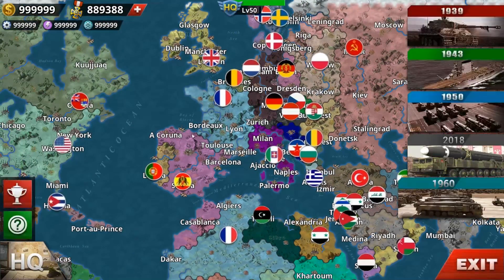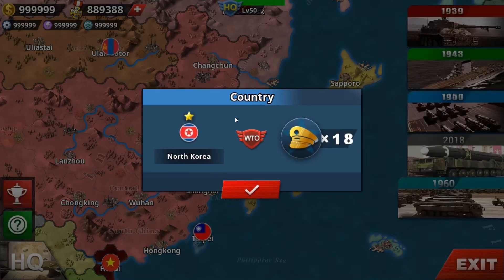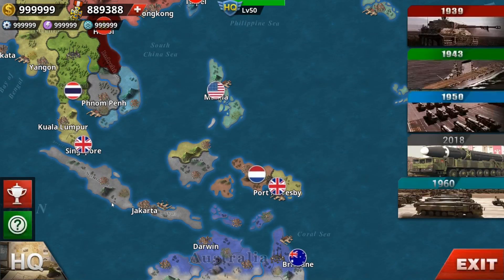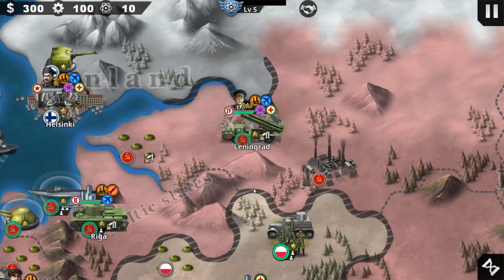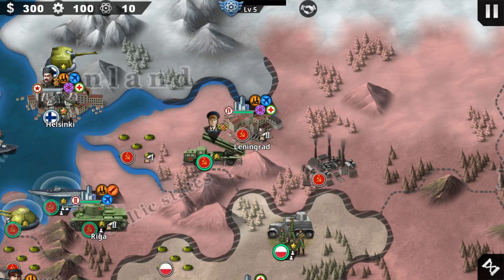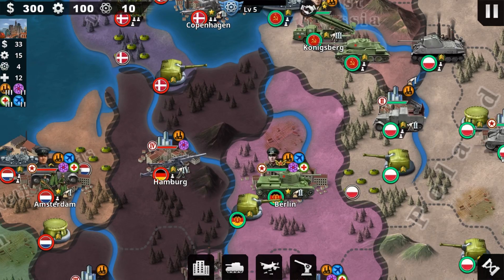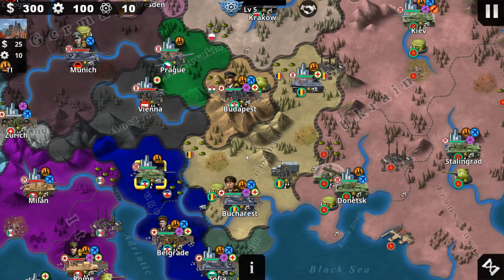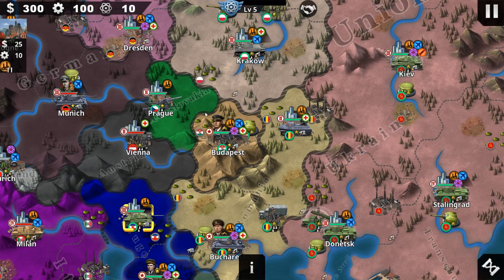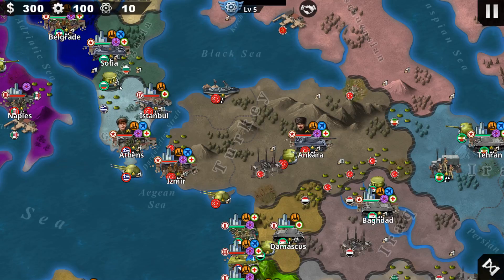Looking at the 1960 scenario, there's still no Ireland, no Burma, and no South Vietnam, but hopefully they'll add those soon. My country is neutral here. We have North Korea, South Korea, and no Indonesia yet. Looking at the Soviet Union in 1960, we have super heavy tanks, super rockets, East Germany, West Germany, Austria, Yugoslavia, Romania, Hungary, and Czechoslovakia.